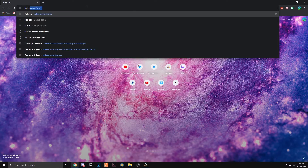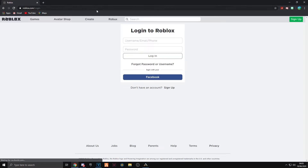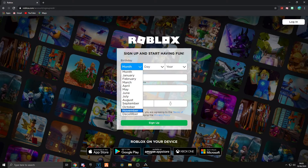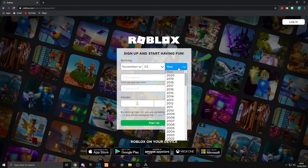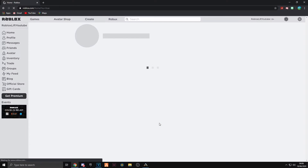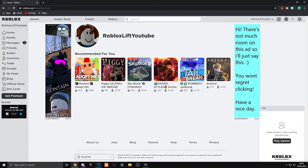To start off, you want to go to your Google web browser and type in Roblox. Once you've typed in Roblox, click sign up in the top right corner and get your account made. You need to fill in your date of birth, a username of your choice, a strong password so nobody can get into your account, and also make sure to select your gender.